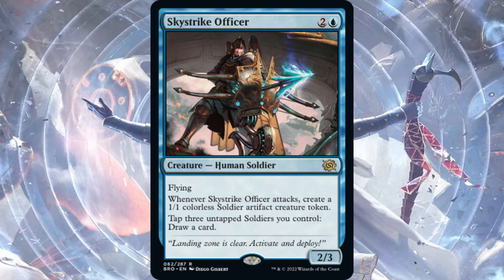Sky Strike Officer — rare, one blue, two generic for a Human Soldier, 2/3 with flying. Whenever Sky Strike Officer attacks, create a 1/1 colorless Soldier artifact creature token, and tap three untapped soldiers you control to draw a card. This card is good — they're pushing Azorius white-blue soldiers hard in this set and we already have a lot of good soldiers. The only drawback is the three-drop slot in aggro and midrange is already very powerful. But if you want a go-wide aggressive soldier deck, Sky Strike Officer is where it's at.